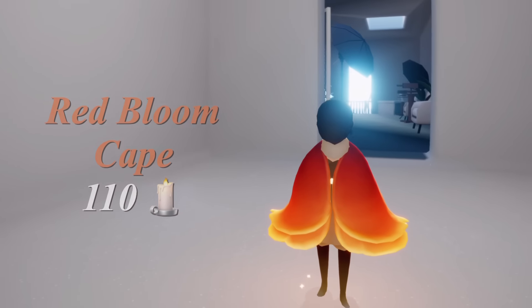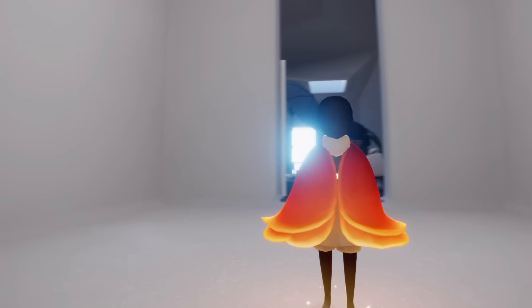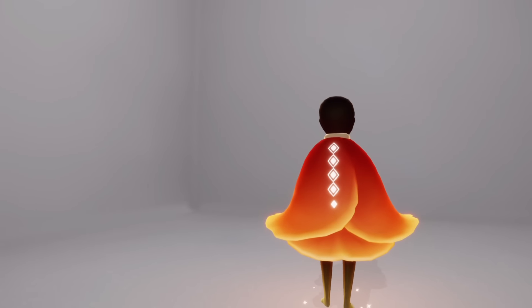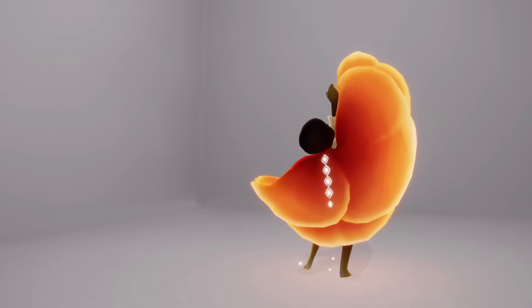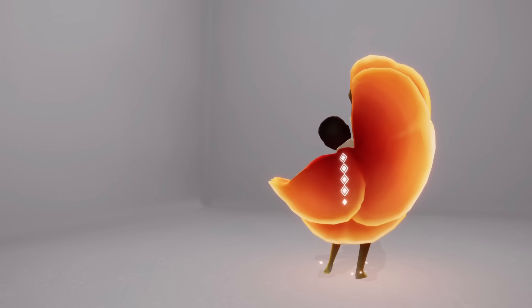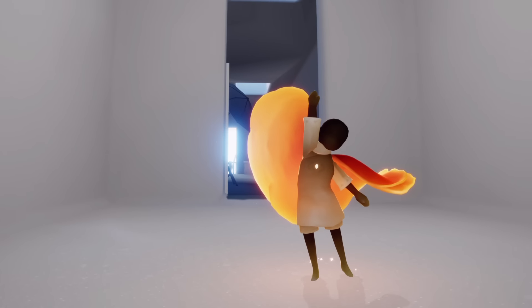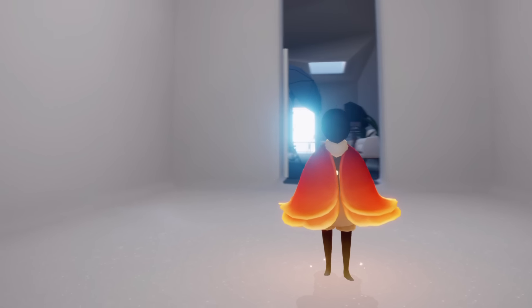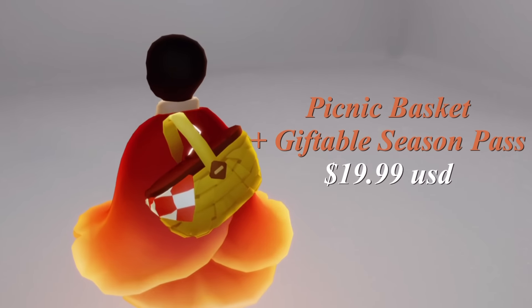First up we have the Red Bloom Cape for 110 regular candles. It's pretty cute — I love the shape of it, although it does look like salami a little bit! It's got a bit of an orange look depending on the light, a little pinkish, a little orange. I like the gradient on it as well. This is meant to represent a tulip — it's pretty cute; I like the way it tilts at the very bottom, very floral shaped.